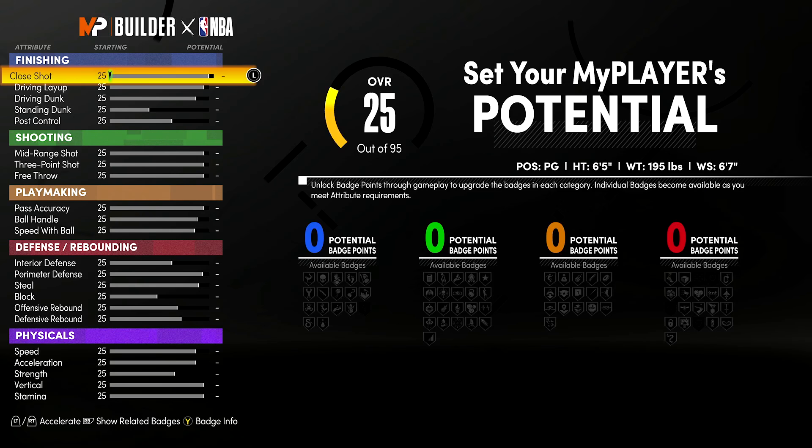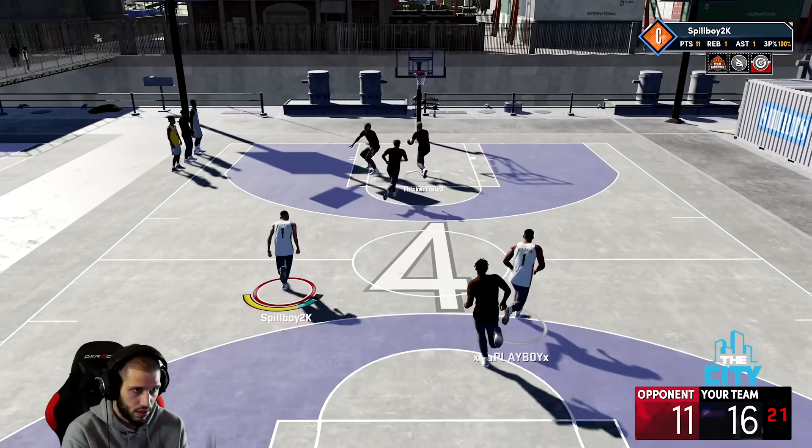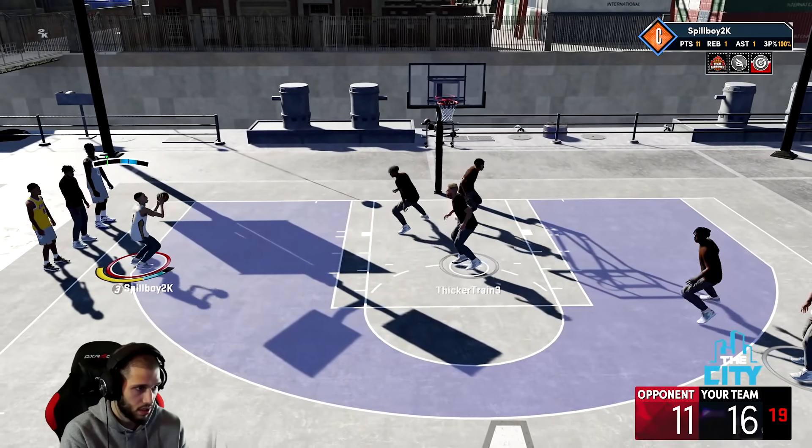Earlier in the video, we mentioned how your close shot rating matches your post hook rating — and in that same way, your post fade rating will always match your mid-range jump shot rating. So an 80 mid-range shot gives you an 80 post fade as well.